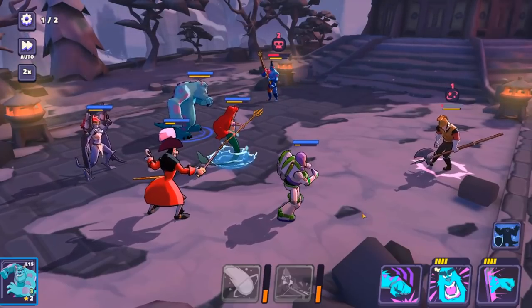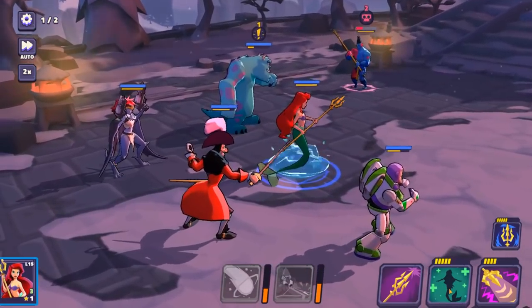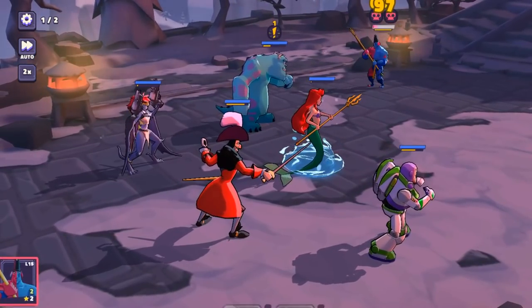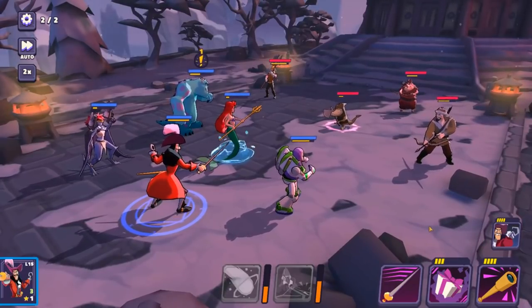Buffs, taunts, heals, debuffs, etc. Sully over here has an AoE taunt plus damage. Little Mermaid heals. Very, very straightforward. I'm so happy to be able to play Gargoyles, ladies and gentlemen — that is awesome. You don't see that every day.